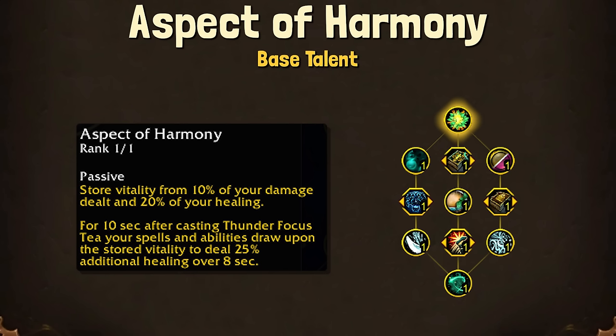For the base node, we have Aspect of Harmony. With this talent, we store Vitality from 10% of our damage done and 20% of our healing done. Then for 10 seconds after we use Thunder Focus Tea, our spells and abilities use the stored Vitality to deal 25% additional healing over 8 seconds.